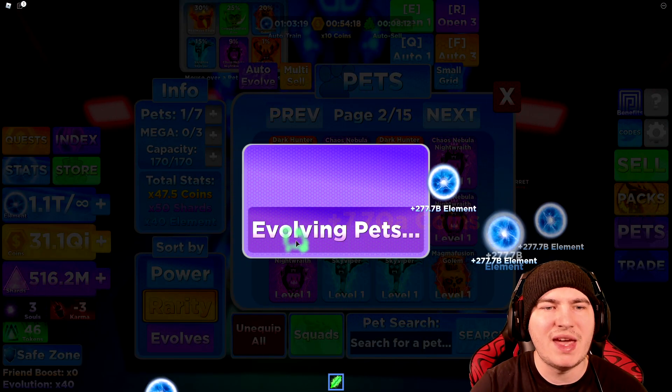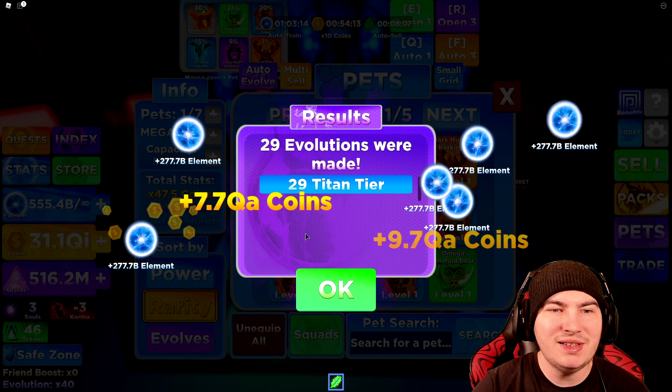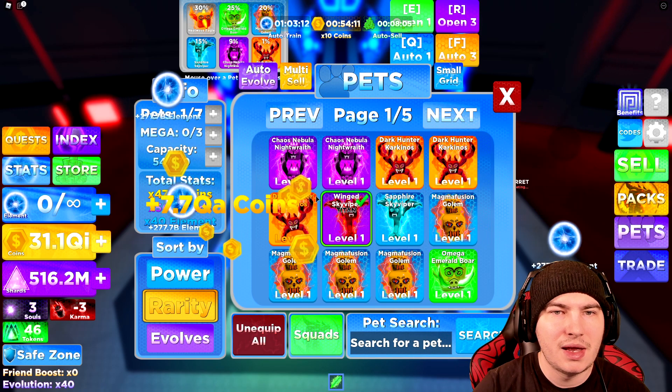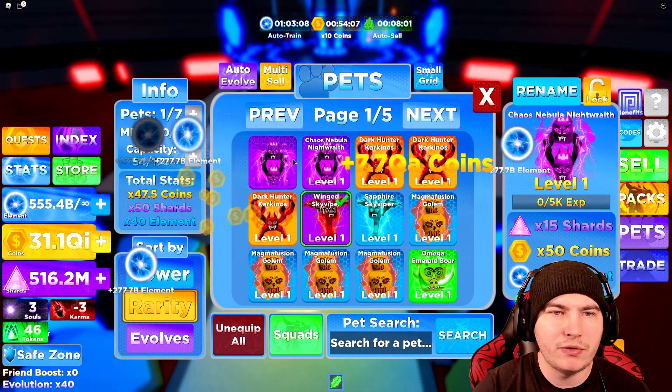Let's just max evolve everything. Oh, the game is lagging. You made 20 titan tiers — nice! So I made almost all my pets titanized. I probably evolved all of them, almost.